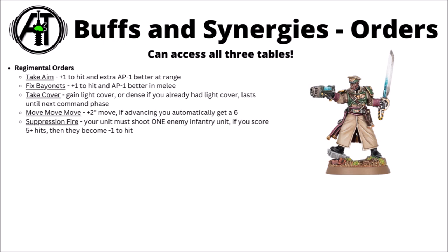Orders next — Sentinels are crazily flexible, being able to take any of the three tables of orders, unlike anything else in the Codex. For the most part, the Regimental ones are more efficient on them, though both Tank Orders and Infantry Orders are really useful depending on the situation. Probably the stock order to use just about every turn would be Take Aim: a +1 to hit and extra AP-1 at range means they actually go from being bad damage dealers to okay ones.